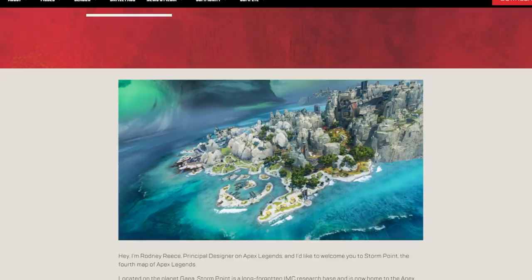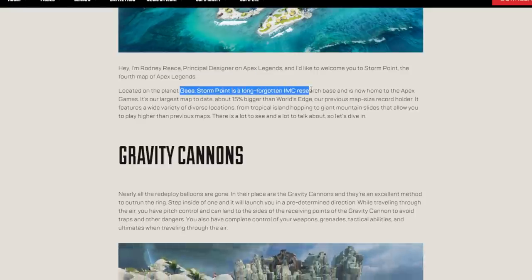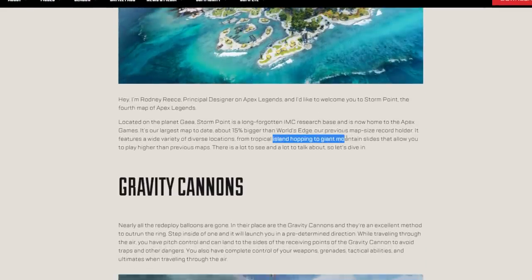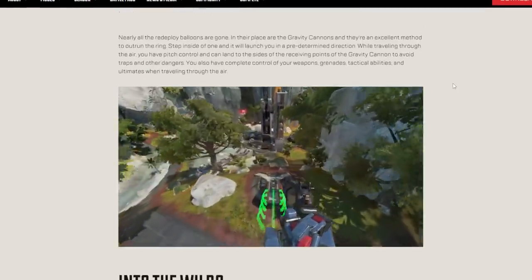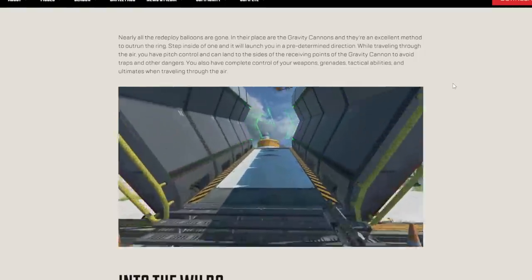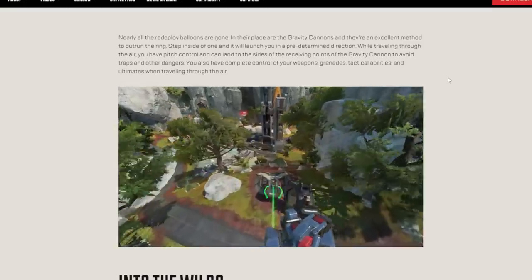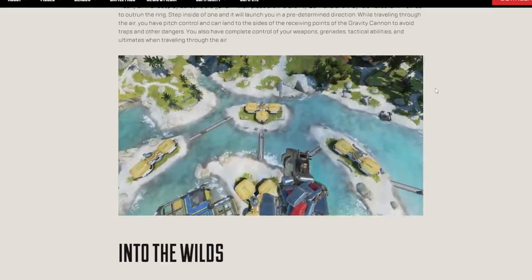Look at this beach area. You have a beach down here, then some trees, and then it goes up into the mountains. There are two big, weird capacitor-type things. Rodney Reese is on this map — this is the guy who made World's Edge. It's about 15% bigger than World's Edge. Wide variety of locations: tropical island hopping to giant mountain slides. The gravity cannons replace all the redeploy balloons — they're an excellent method to outrun the ring. Step inside one and it will launch you in a predetermined direction. While traveling through the air, you have pitch control and can land to the sides of the receiving points to avoid traps. You also have complete control of your weapons, grenades, tactical abilities, and ultimates when traveling through the air. That sounds very cool.